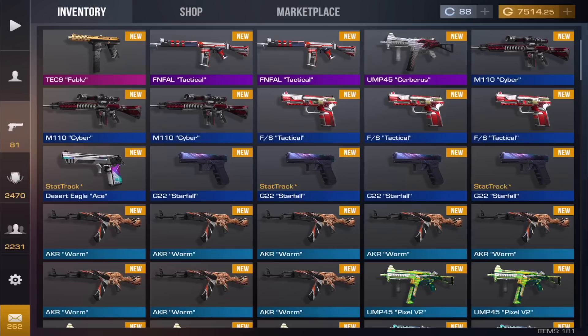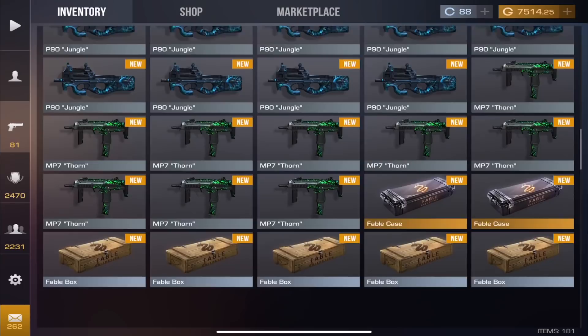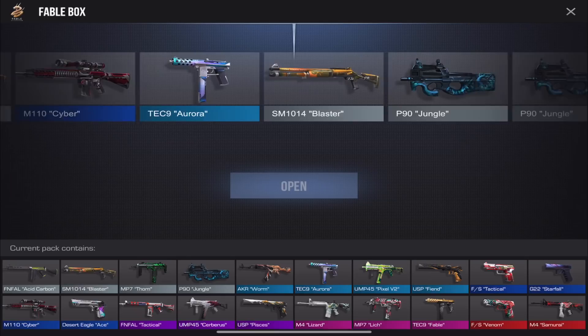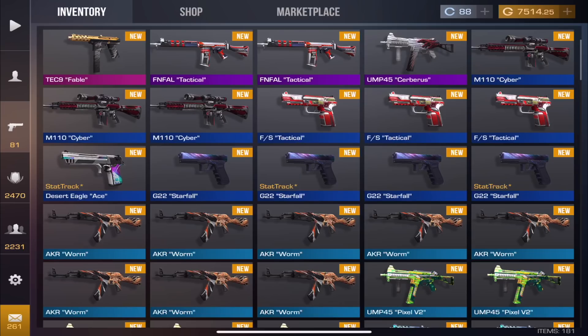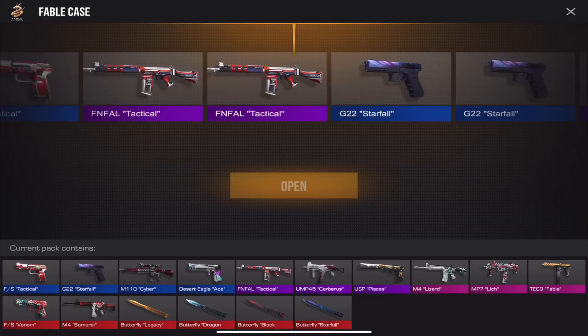I remember I got really lucky once — off camera I bought two cases and immediately got the AK Treasure Hunter, one of the most expensive reds you can get, and that was before stat-track. My luck has been down since then. The ratio came out almost perfectly — we have about two cases left. Actually wait, I think we have four left; I wasn't paying attention.